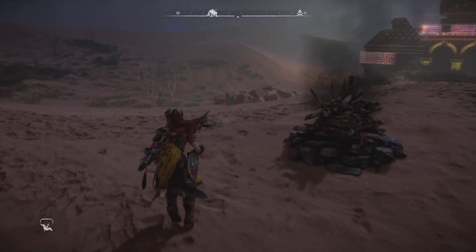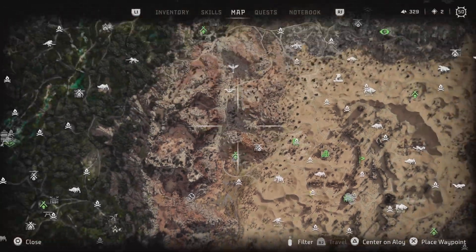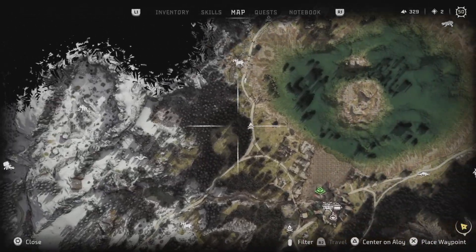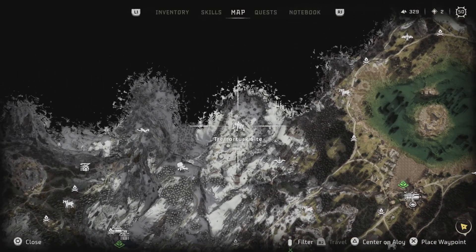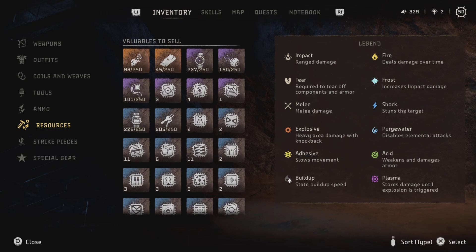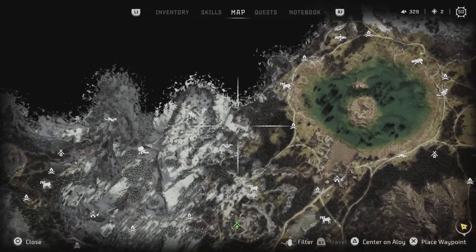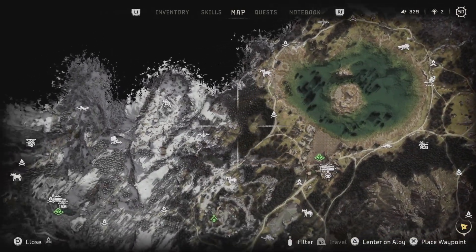The way I farm shards is I start here at this little campfire, I kill this tremor tusk, and then I fast travel to this campfire and kill this one. I find the fast travel between the campfires is a lot faster than spawning here, flying up, killing both of them, and then using a fast travel pack to come back down and fly back up, because I don't want to waste my fast travel packs. I don't have a whole lot of wild meat to make more, so I just find it a lot easier to spawn this way between campfires.